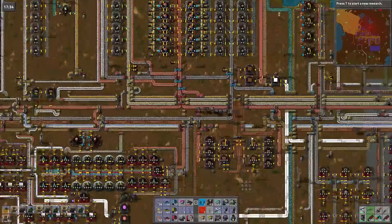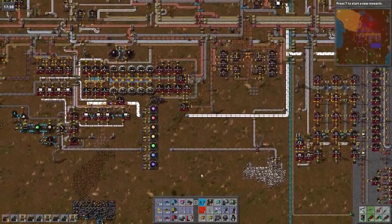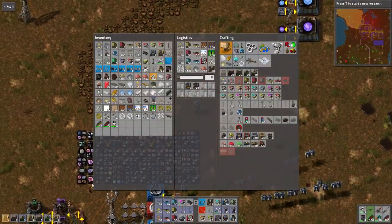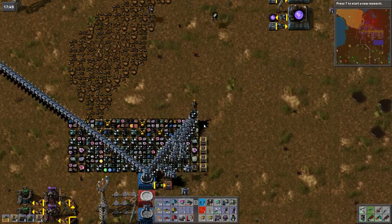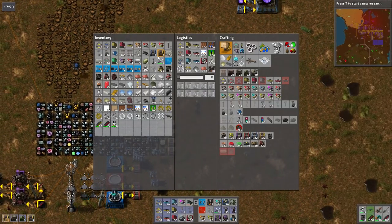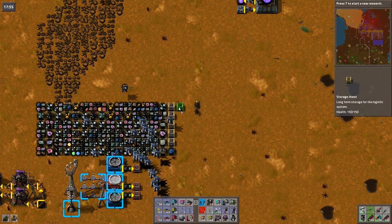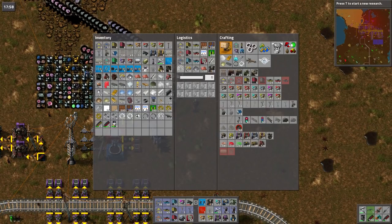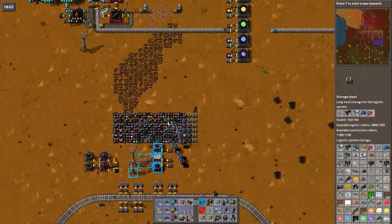Have we got a wee storage issue again? Or is it a little robot issue? Is there not enough spaces for robots again? No, it looks like a storage issue at the moment. I don't happen to have any of these in the system, do I? No, I don't. There we go. And the next five. There we go — loads of different stuff. I suppose that's the issue — I've got so much crap now.